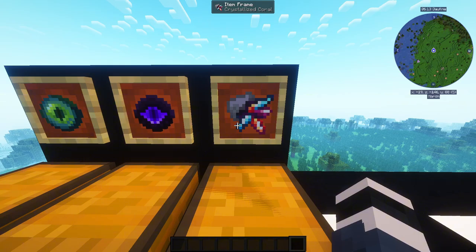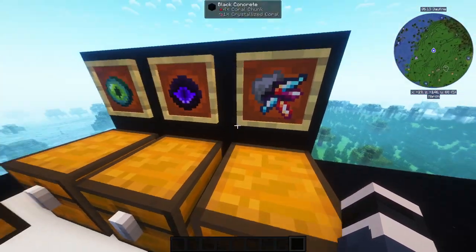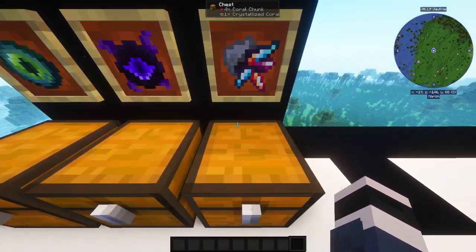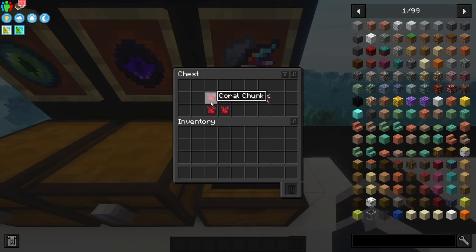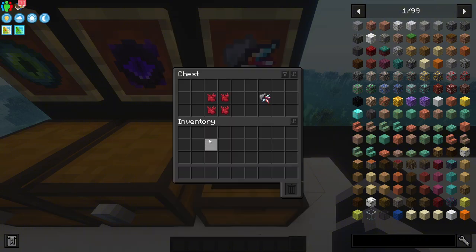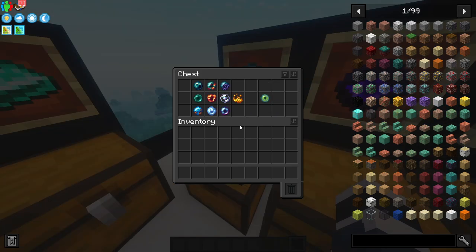You also need Crystallized Coral, which can be found in Sunken Cities — so the Eye of Abyss is really useful here. You get it from a Coral Chunk, which is obtained from Coral Sas. It's a pretty strong mob, so be sure to bring good gear. Once you get four of them, you can craft Crystallized Coral.